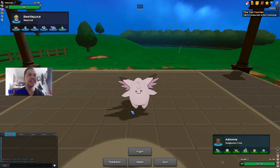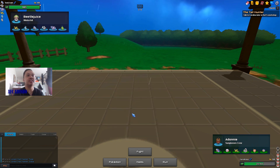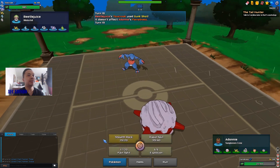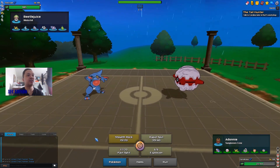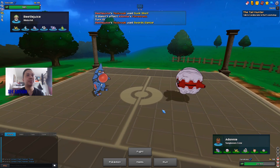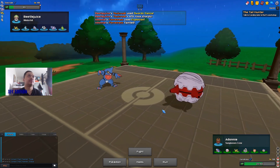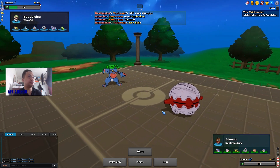He shouldn't Swords Dance because I have a Pokémon lined up, so he should go for Poison Jab or something. He goes for Gunk Shot — I'm going for Explosion here: Stealth Rocks are up, his Spikes are removed, and I get a lot of damage off. He goes for Swords Dance himself — that's fine.